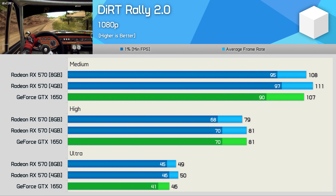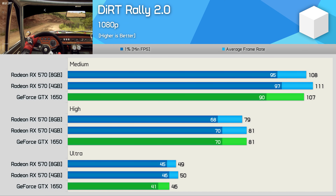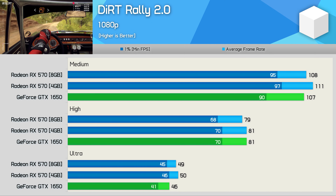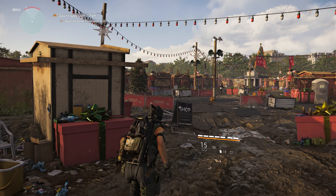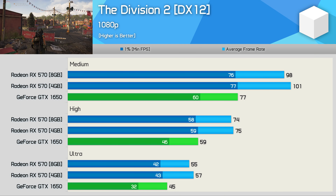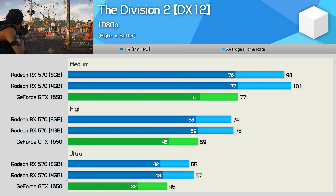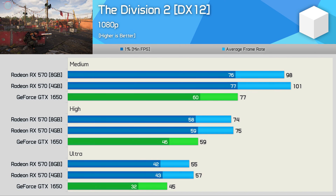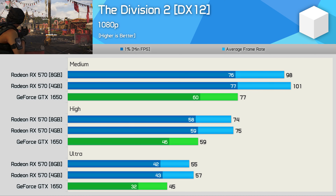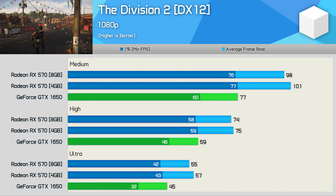Preset scaling in Dirt Rally 2 was pretty standard, much like what we saw in Assassin's Creed Odyssey. The performance margins remained very much the same between the RX 570 and GTX 1650. We see much the same with The Division 2 — the margins remained very similar using the ultra, high, and medium quality presets. The frame rates did increase quite dramatically as we lowered the quality settings, but the margins remained much the same, with the RX 570 being 27% faster across the board.